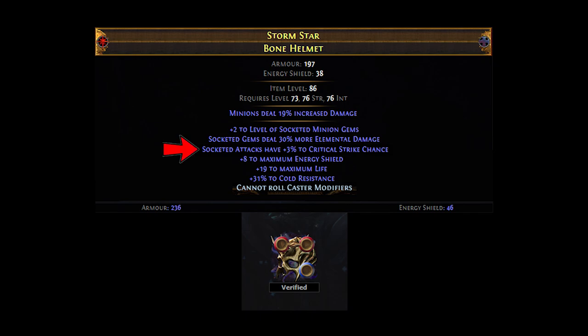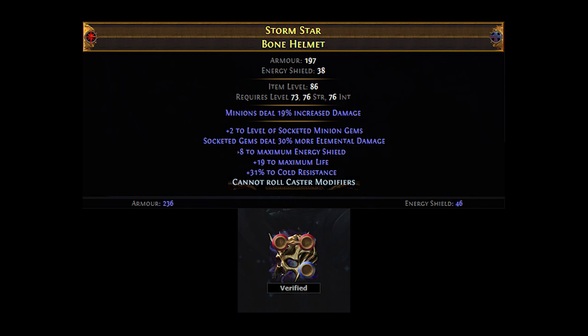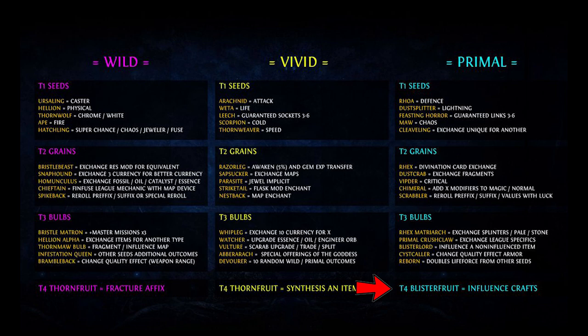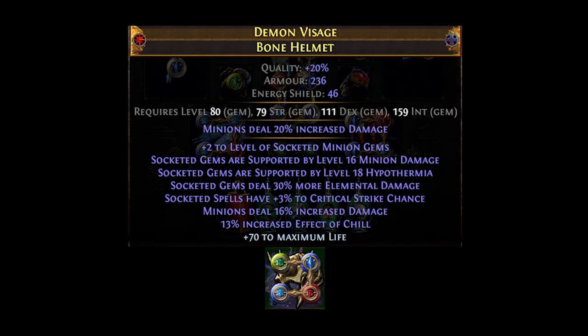Lastly, you want to ensure that none of the item's suffixes are Elder or Shaper type. If any Elder or Shaper suffixes are present, simply remove them by using Remove Influence or other Harvest crafts when applicable. With the open prefix plus the Cannot Roll Caster modifiers crafted, the next thing we want to do is use the Augment Influence seed craft to try and get the minion damage support. This has a 1 in 6 chance to roll and a 1 in 3 chance for that roll to be tier 1. Repeat this until you get the tier of your choice. Keep in mind that this is a very expensive step, so if you are running low on currency, you might need to settle for something other than tier 1. Note that the difference between tiers is about 3% overall damage. In my case, I got a tier 3 minion damage support, which I ended up keeping since I was really low on currency at the time. Your item after this step should look like this.